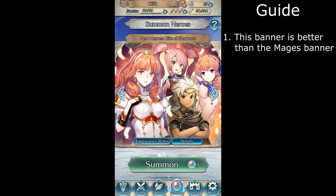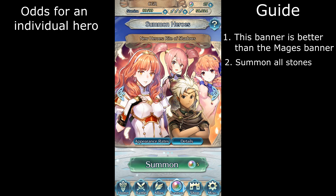First off, this banner is better than both the mages banners, so I would advise this banner over the mages banner. My second tip makes this banner really easy to summon for, because all you should do is summon all stones. Now that I've explained my guide, let's move on to the part where I help explain the odds of stone color being a certain 5-star hero.